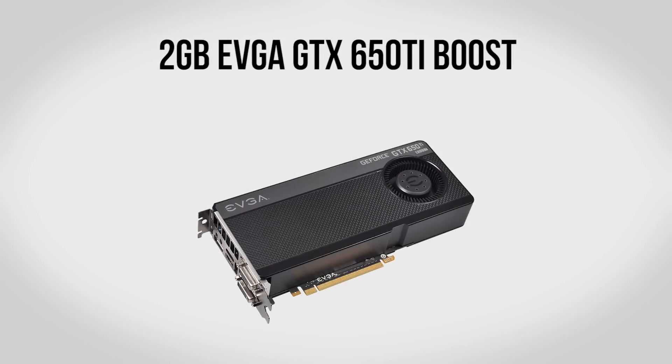For the graphics card we're going to be using a 2GB EVGA GTX 650 Ti Boost. This is a great card for a build like this — as you guys saw earlier it has plenty of power to handle games at 1080p, and it importantly comes with 2GB of memory on board. More and more games are needing lots of memory, so having that extra gig of RAM over cards which only have a single gig can definitely make a difference.